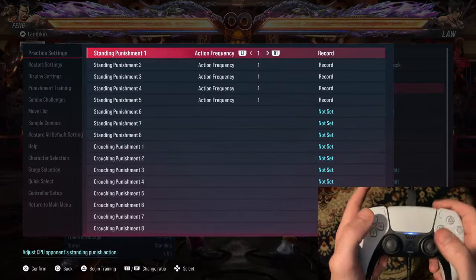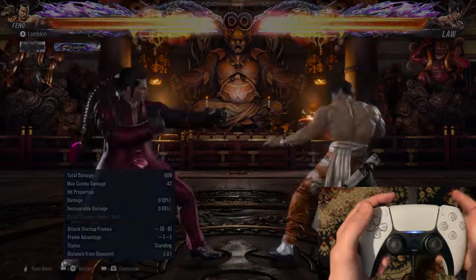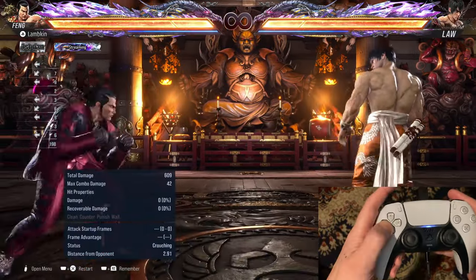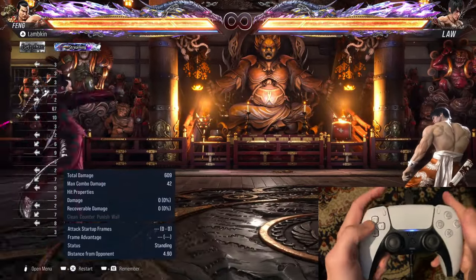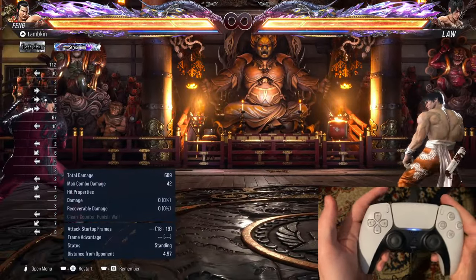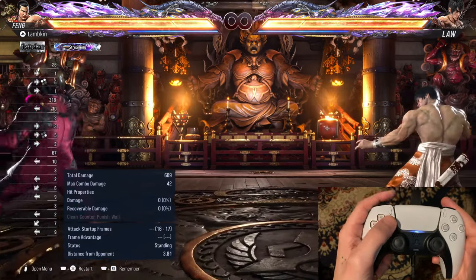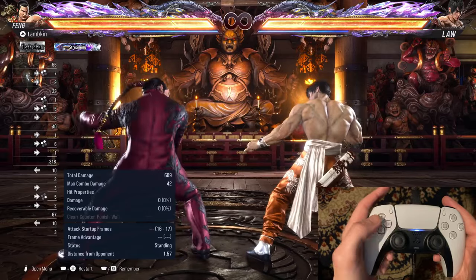It opens up a whole new world of tech. So let me show you how to actually do this. Because you probably noticed, if you try to do anything backturned in this game — like for example, if you were to try and do forward 1 plus 2 in backturn — he will just do this. It doesn't work.